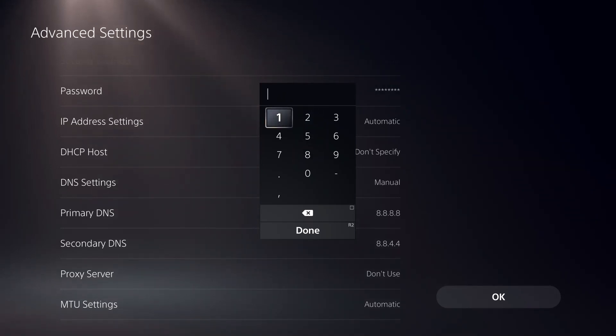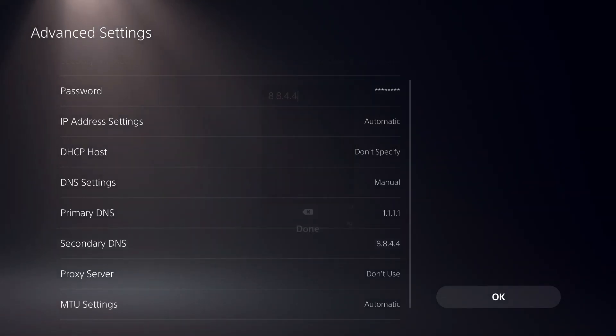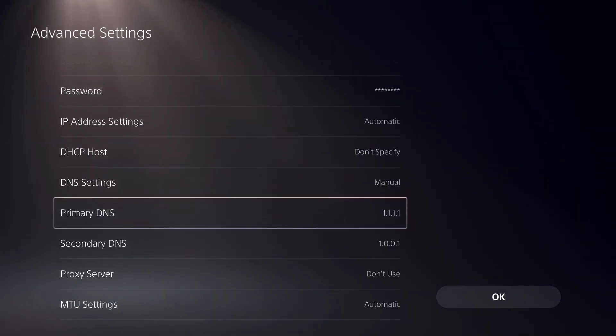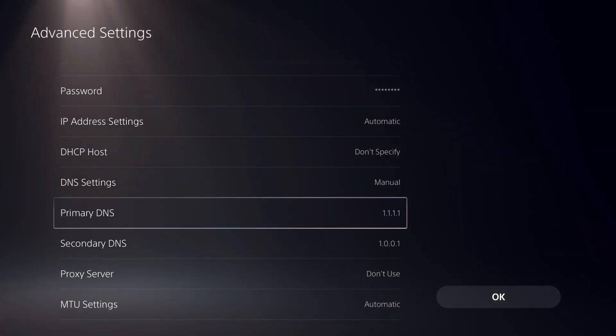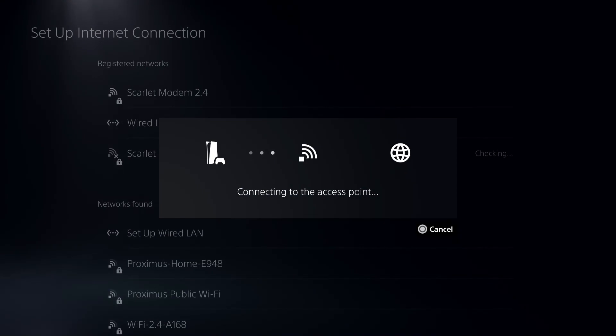What I recommend is: once you fill in a new DNS code, test your internet connection after trying each one. After testing all of these DNS codes, stick with the one that gets you the best internet connection possible. Then just click OK.